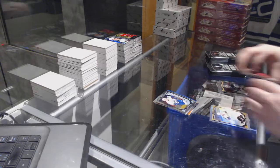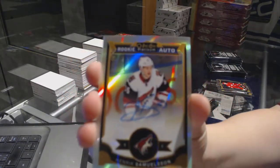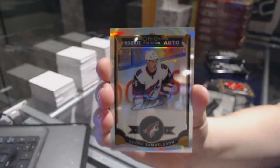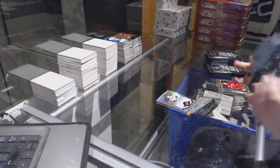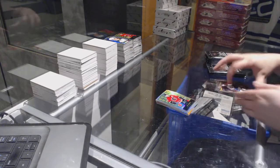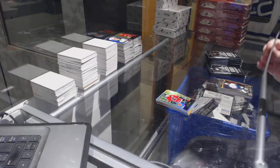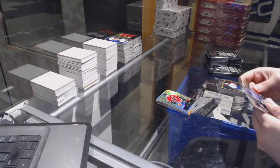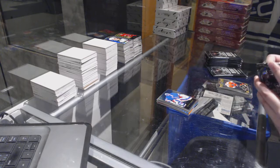Jake Fertanen rookie, and a Rookie Rainbow Auto of Henrik Samuelsen. Rainbow Retro of Uri Hoodler. Retro of Henrik Lundqvist and a Malcolm Subban rookie.